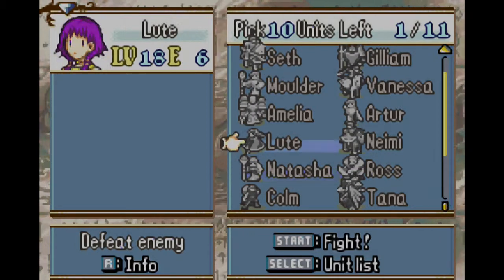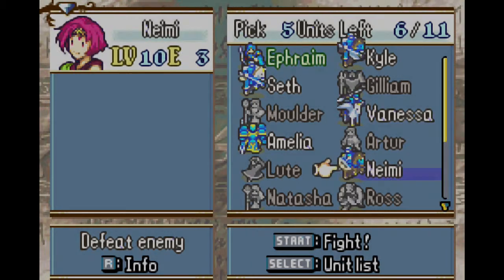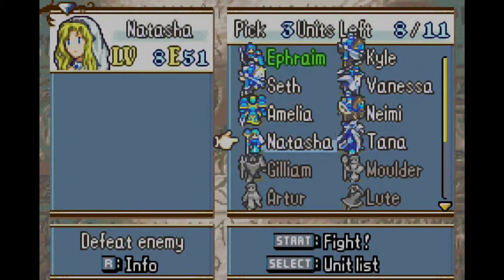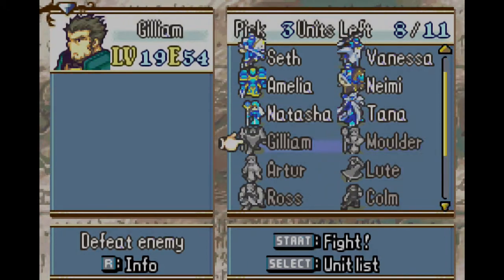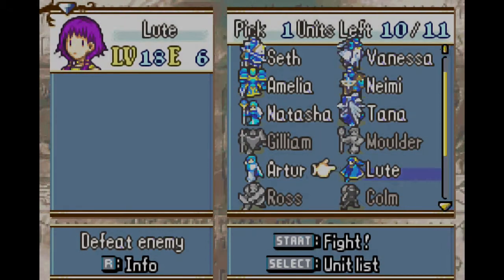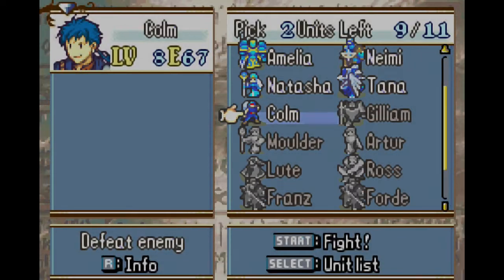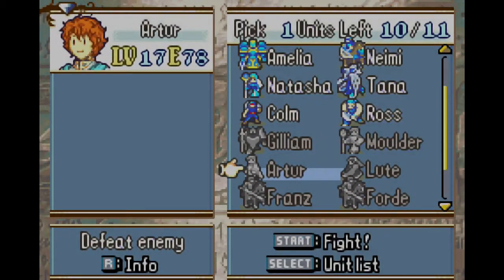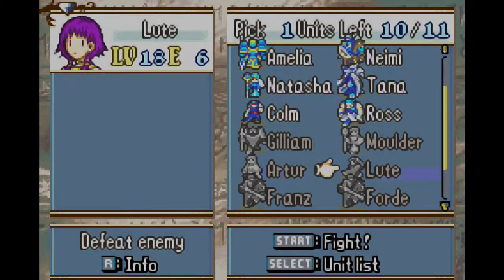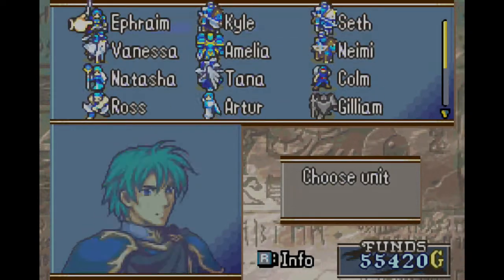Okay, so let's get our promoted units set up first for everyone we're using. Ross gets a spot, and I get one more unit — I'm going to say Artur because there's some dark magic involved.